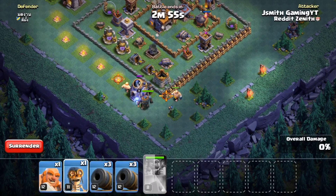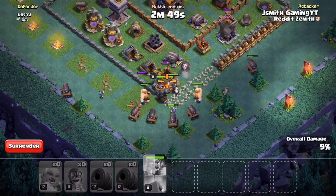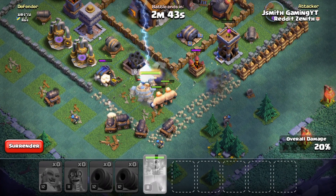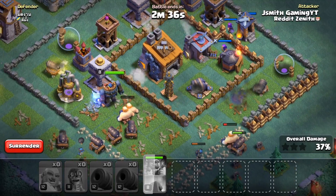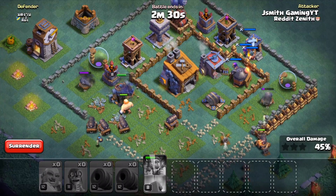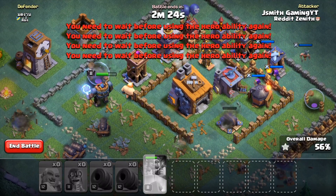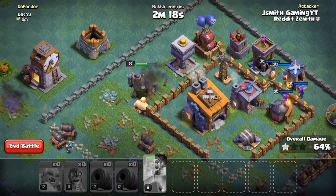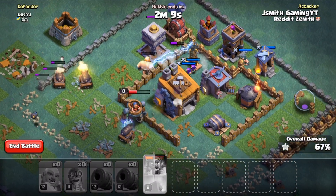We start placing giants and push toward the core. The cannon cart on the bottom went a little too deep — didn't mean to place it that far — but it's okay. The cannon carts are starting to push in, the mortar is now going down which is amazing, and we secured that crusher before it got another hit. The battle machine is still pretty healthy, which is awesome. We got the Builder Hall, which is great.